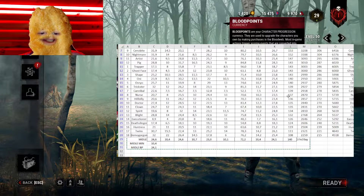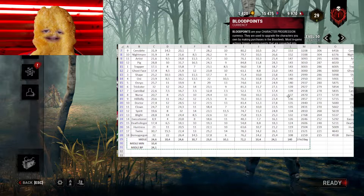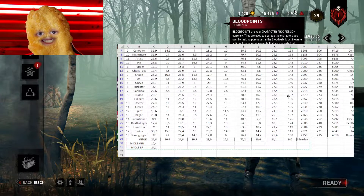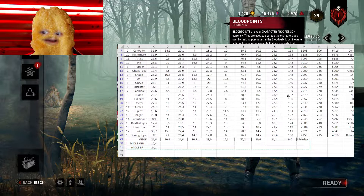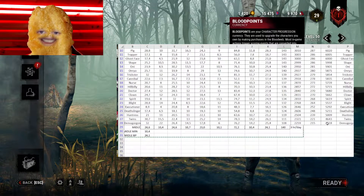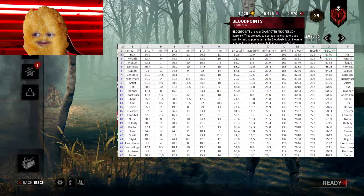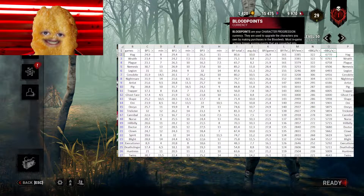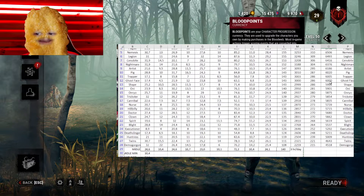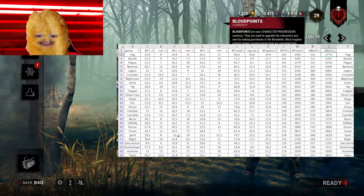The worst killers are Demogorgon and Twins — these guys have games that last at least 12 minutes, often almost 20 minutes, and they hit the blood point cap of 8,000 in each category really fast, so there's no point farming with Demogorgon. If you play Demogorgon three hours a day for one week you'll get about 4.5 million blood points, but with better killers you can earn as much as 6.7 million blood points — you're missing roughly 2 million blood points per week.